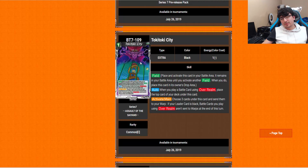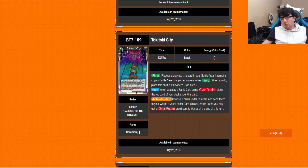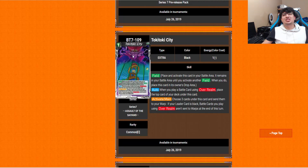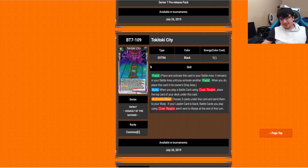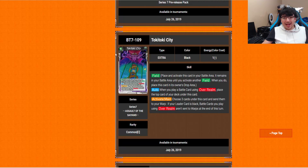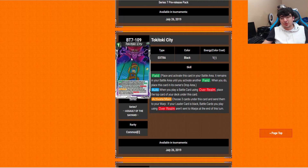Toki Toki City — this is one of the leaked ones I went over previously. It's a 1-drop field card. When you play a battle card using Overwhelm, place the top card of your deck underneath this card. Activate Main: choose 3 cards from under this card and send them to your warp. If your leader is black, battle cards you play using Overwhelm aren't sent to the warp at the end of the turn. So this keeps Overwhelm cards out permanently, which is just stupidly busted. There are some Overwhelm cards that need to stay on the field for more than one turn, and now they can. This is another card I can potentially see becoming a nasty problem in the future — but it's a nasty problem I will be abusing. Not sorry!